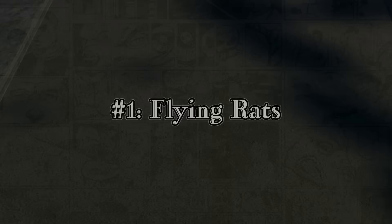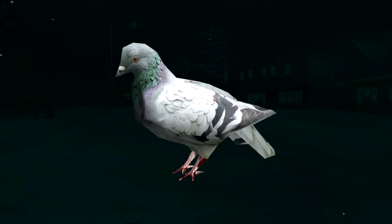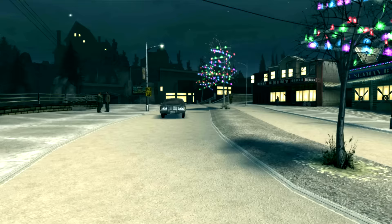Number one: Flying Rats. The term 'flying rat' is a New York City slang for the common pigeon. Flying rats actually do make appearances in both GTA 4 and 5, serving as a collectible in GTA 4 and simply as background scenery in GTA 5. But you probably did not know that a flying rat actually does make an appearance in Bully as well — but not in the way you might think.